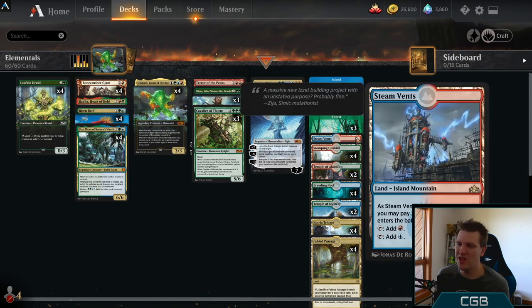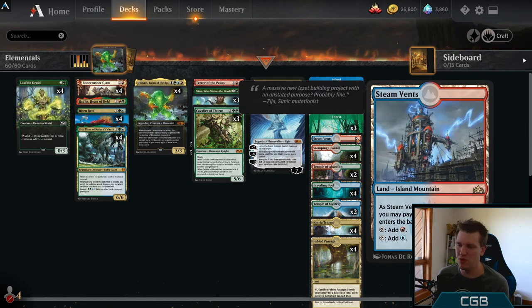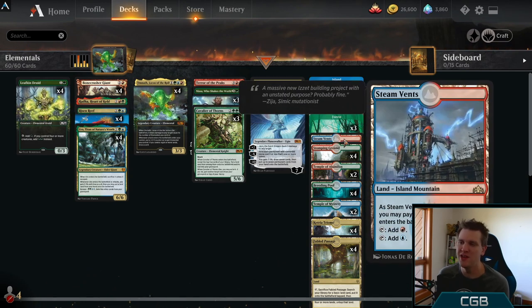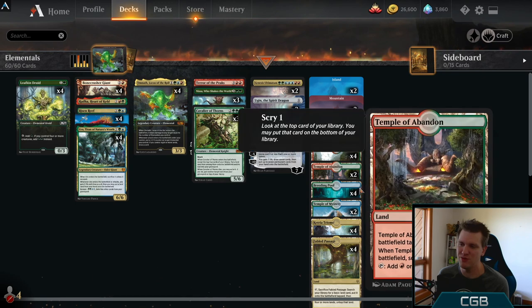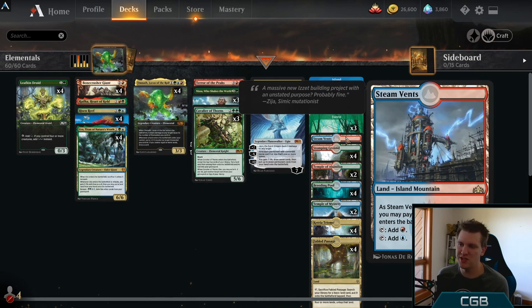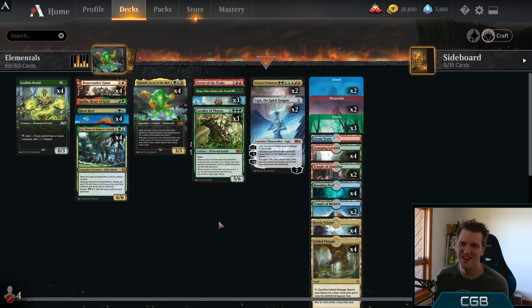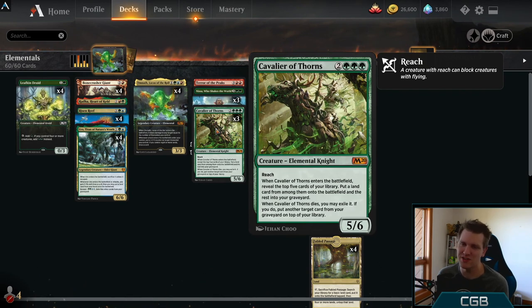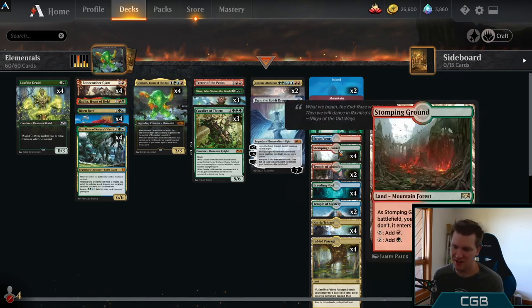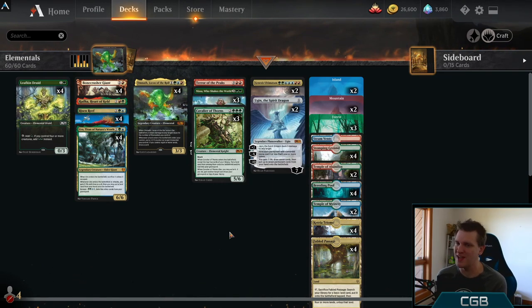The mana base — I cut all the way down to one Steam Vents. Number one, I was taking too much damage from my lands. It seemed like I was drawing way too many Shock Lands every game, so the full 12 was causing me too much pain. So I'm all the way down to one Steam Vents with a couple of Temples. The other reason: this doesn't help cast Cavalier of Thorns. If you draw two or three Steam Vents in your first 10 cards, casting Cavalier of Thorns becomes very difficult. So that's why you see less Steam Vents, more of everything else, including Temples, less pain, and more green.